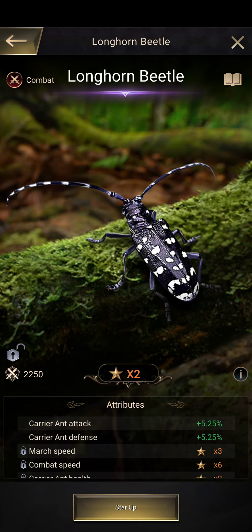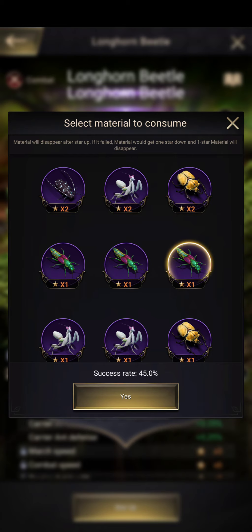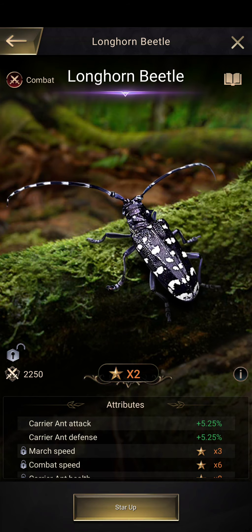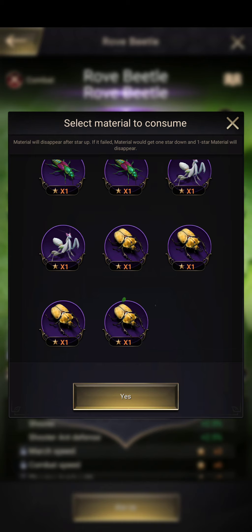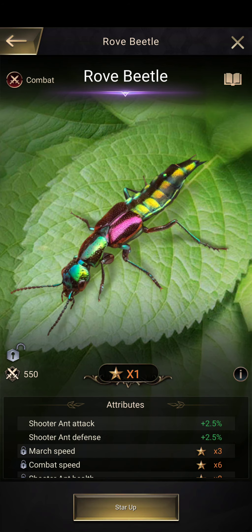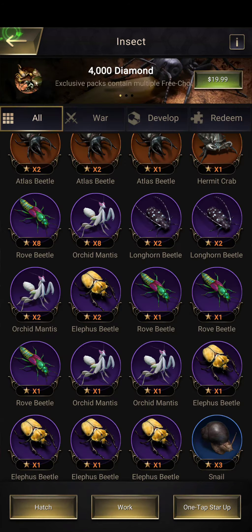Now for the star level cost — how many one-star insects it takes to reach a high level. A two star costs two one-stars, a three star is four one-stars, a four star is eight one-stars, and it keeps doubling each level. So a five star is 16 one-stars, and a six star requires 32 one-stars. A level seven insect needs 64 one-stars.